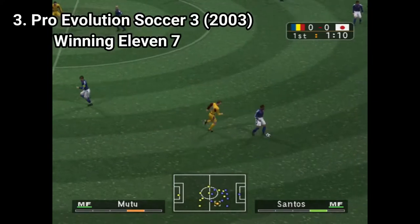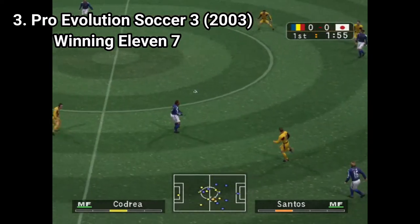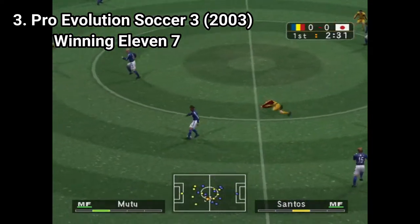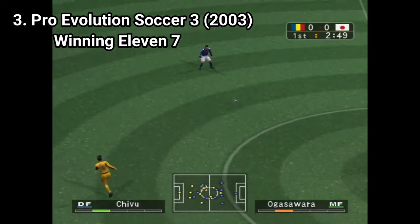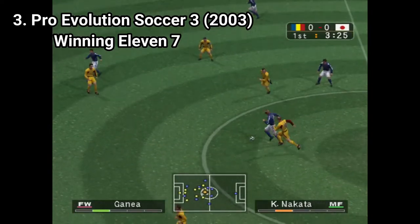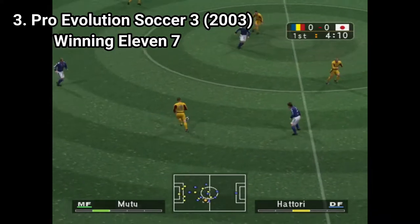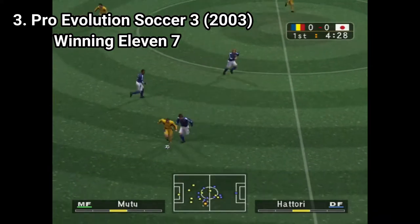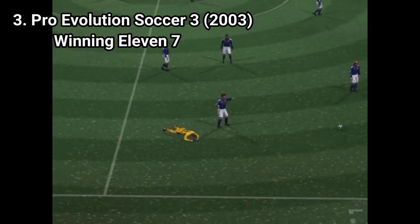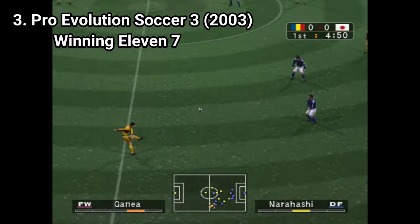Pro Evolution Soccer 3 doesn't bring new game modes, but it improves the already existing gameplay. You can see a boost in graphics, the characters look more lifelike, the physics are better, and the passing and shooting feels improved. The gameplay is also more fast-paced, which makes it more challenging than past iterations. But due to the better controls and engine, the difficulty isn't frustrating — it's only challenging. The game also has more licensed teams, and Master League was split into regions.